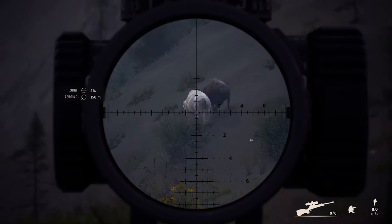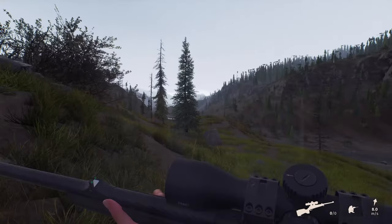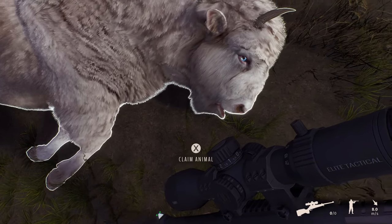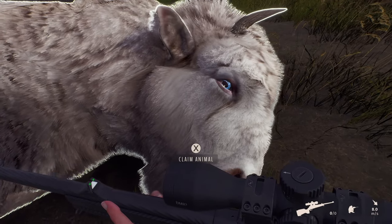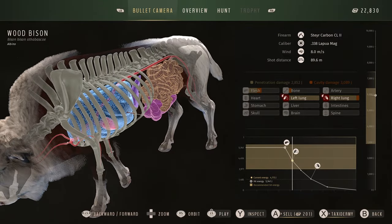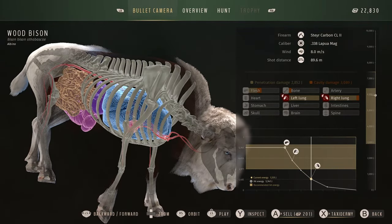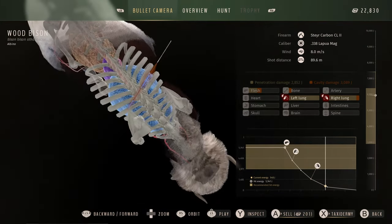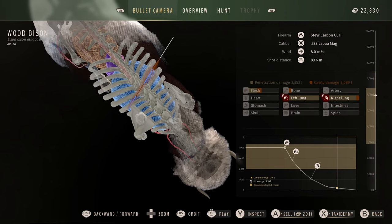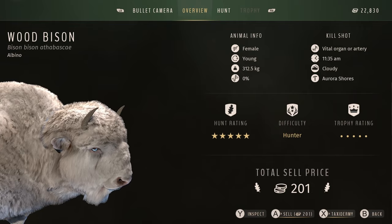Moving over to Aurora Shores for the next couple of clips — here we have an albino female bison. I haven't had a whole lot of albino bison since they released and it's always really exciting to see them. Until this point I had only ever seen albino females; I had never seen an albino bull in the live game. The only male albino I saw was in the dev branch, so I have no albino bison in the trophy lodge at this point and I was really wishing that this female had been a male.